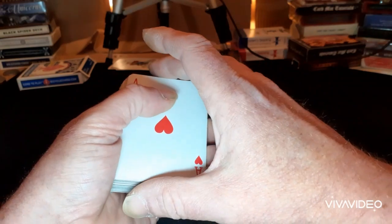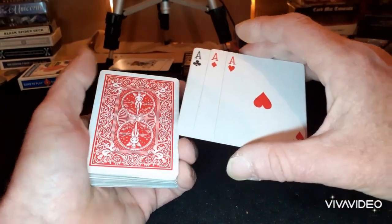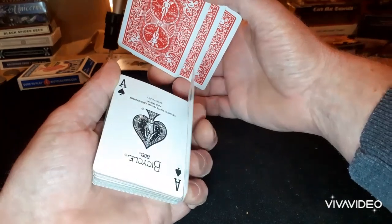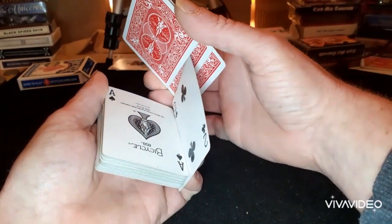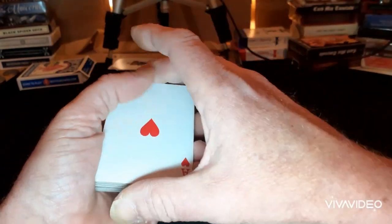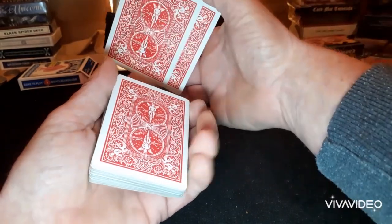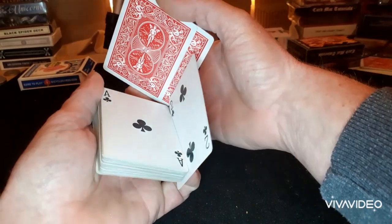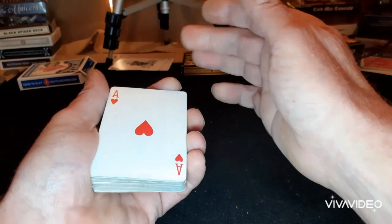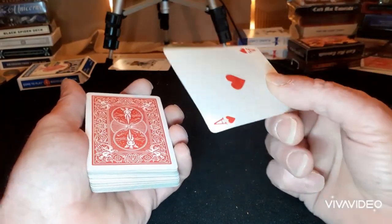You do your little magic gesture, then you pick up the top three cards — not spreading the fourth one — and show you're now down to three. Again you pop that in front, pop the top card up, it goes into there, the cards come down, you square it up, do your magic gesture. This time you're taking two cards, display, pop it up, it goes in there, you come down, square up, magic gesture. Just the one card — show it's now just one card.